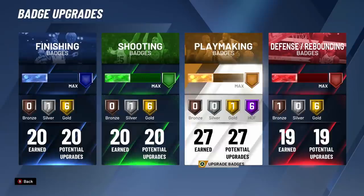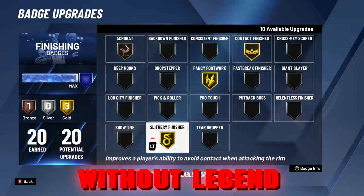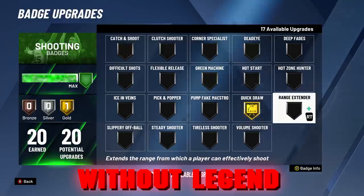Here are the badges for this build. I am a legend, so I get plus 10 badges. I'm going to be showing you guys the best badges to use with and without legend. Without legend, these are the finishing badges I would go with: gold fancy, gold slitter, gold contact, and bronze acrobat. Very consistent finishing setup right there — this works for every court: 1s, 2s, and 3s.